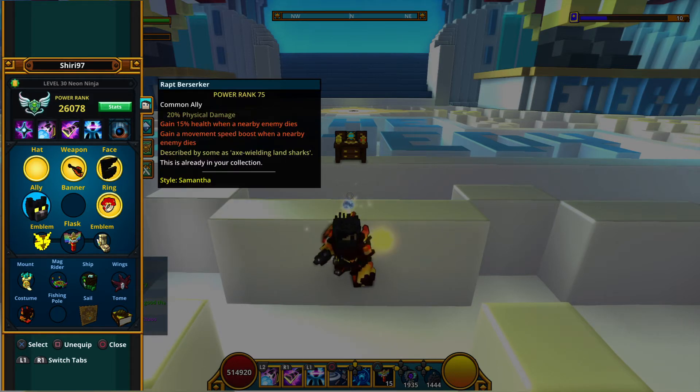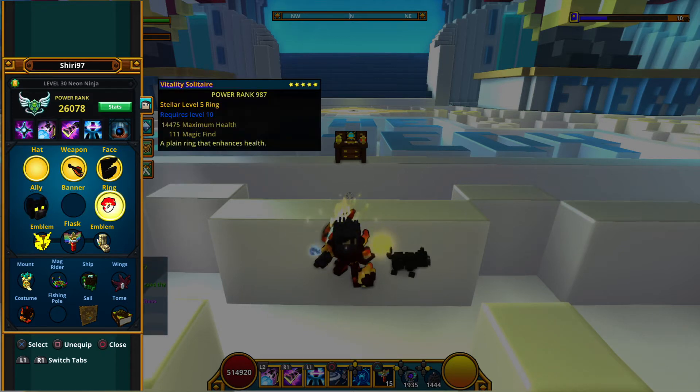As for the ally, you want to be using the Rath Berserker for the movement speed boost. For the ring, this is pretty unusual, but I prefer to use a max health ring. I already do damage cap so I'd prefer the health over the physical damage.